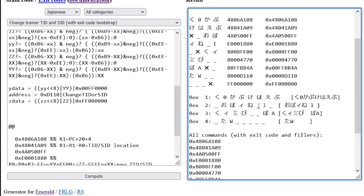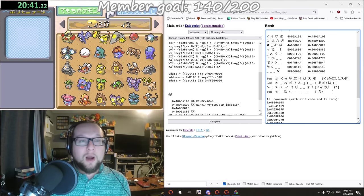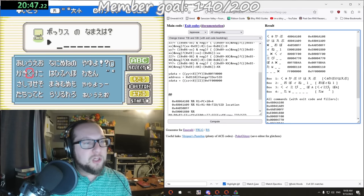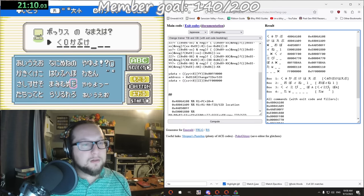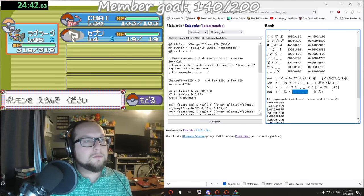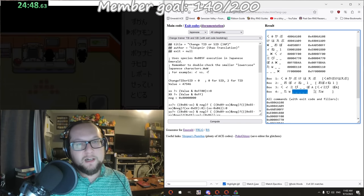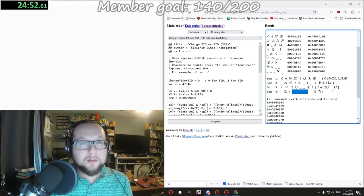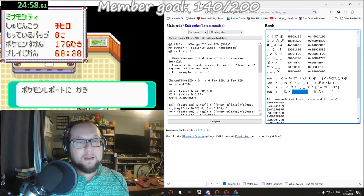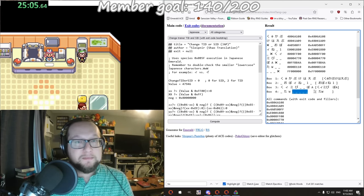That's it - it's only four box names. So this should change our secret ID to what we need it to be. I'm going to look at the glitch Pokemon. I usually wait for it to flash - don't know if that's necessary. I'll check my trainer ID to make sure the trainer ID didn't change. Trainer ID didn't change. I have no real way to tell what my secret ID is - there's just no way for me to know. So I just have to hope it changed properly. Simple as that.